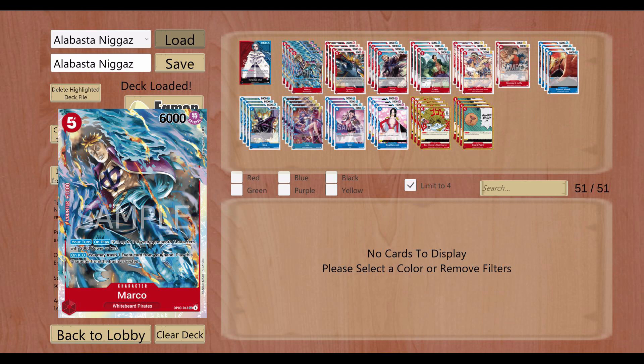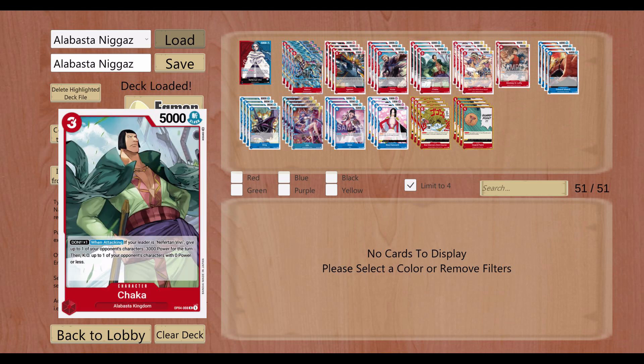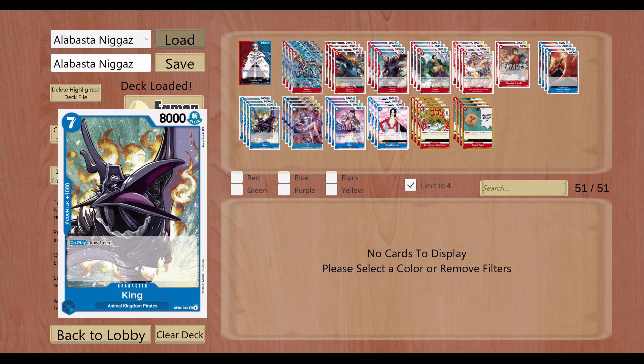Now for the blue cards — some stuff that's pretty standard. You've got to run Weevil: just a 4-cost for 6k, so great attack for the cost, and he always gives you a draw 1. You draw an additional card with VV too, so you can accumulate a lot of cards with these blue cards that let you draw. Same for King — he's the bigger guy at 7-cost for 8k, he does have a counter in hand, and he draws you a card. When I made this deck OP7 didn't come out, but perhaps you can squeeze in Dracule Mihawk from the 7 Warlords of the Sea — same effect, draws 1, and he's going to be pretty menacing with more attack.